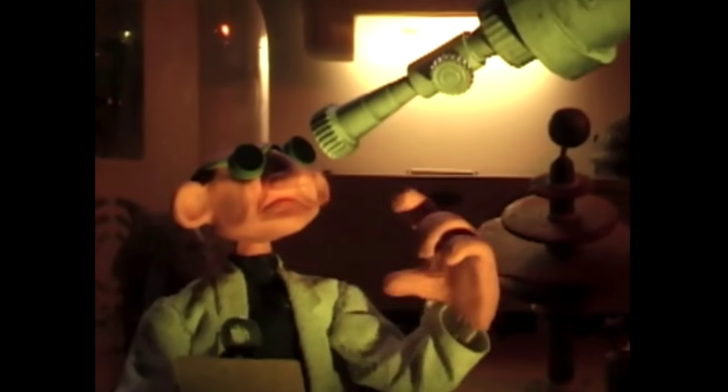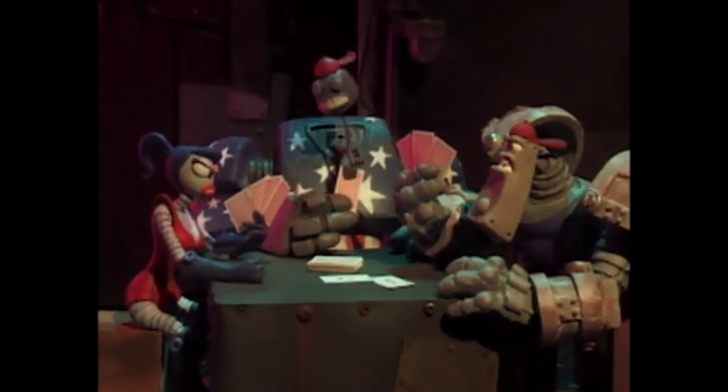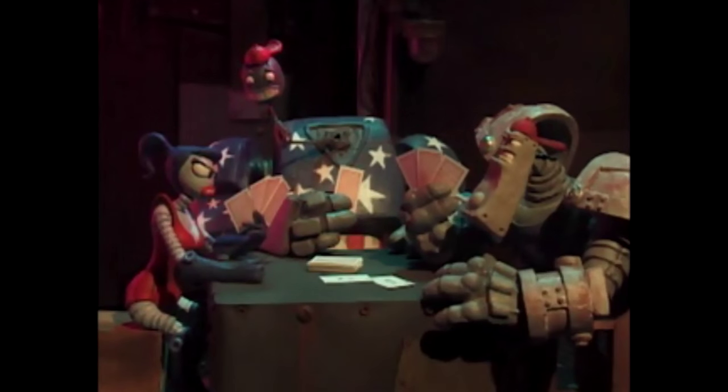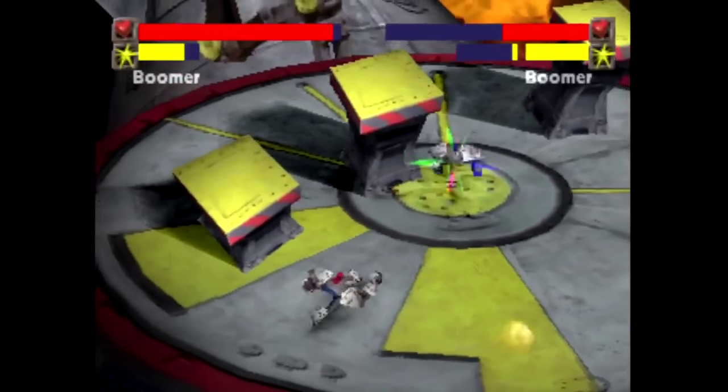But thanks to a scientist named Dr. Pick, he creates BoomBots — combat-ready robots to go to the alien cat world so they can rescue our beloved pets and eliminate the cat snatchers in the process. As I mentioned before, the game is an arena-style fighting game where you mostly shoot your opponent until they're scrap.